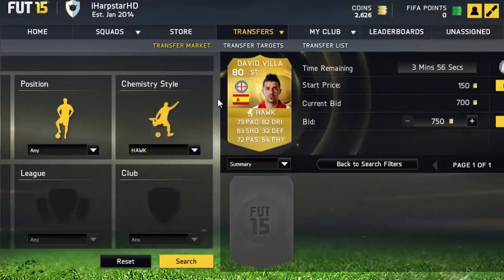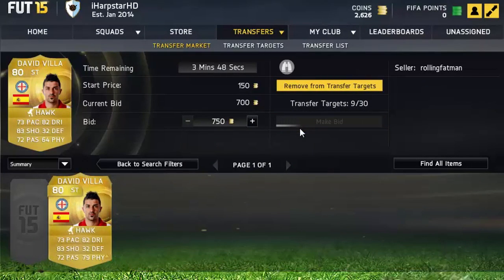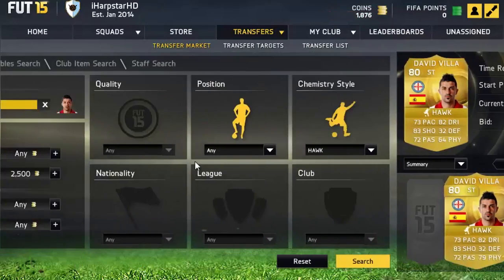There are none going for under 1k, so I decided to up it to about 2.5k — and once again, there were none. The next cheapest is 2000 coins on an open bid, so I decided to go and put a bid of 700 coins on him.